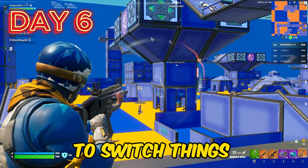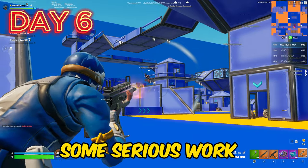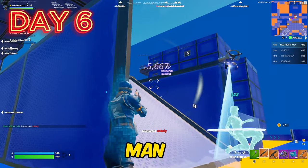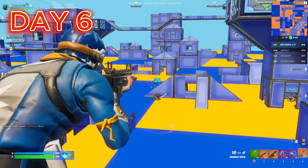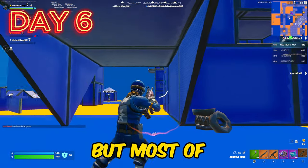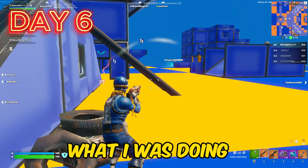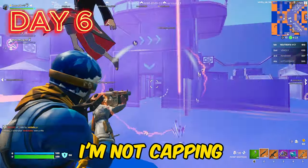On day six, I decided to switch things up and play some zero build instead, because my movement and aim needed some serious work. This allowed me to practice all of those combat skills and I was able to improve a lot — just look at this 360 no scope, like bro that was crazy. I would also sometimes hit some pretty decent shots, but most of the time I would just continuously get destroyed. And being the Fortnite pro that I am, I managed to clutch up — totally, I'm not capping.